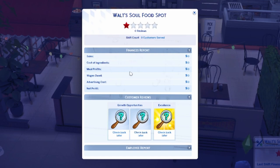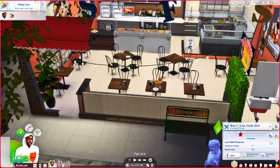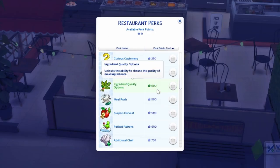As the day goes on, you get to see customer counts and profits you've made from meals. You can look at your sales, cost of ingredients, meal profits, and wages owed. In the beginning, you're going to be owing a lot of money — you're going to be struggling. Just letting you know. And this is how you manage your employees and restaurant settings — we'll get to that in a second. First I want to talk about these perk points — these lifesavers.